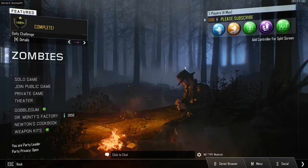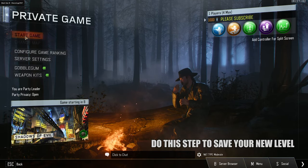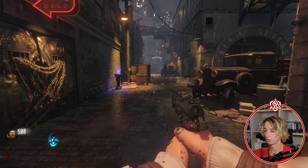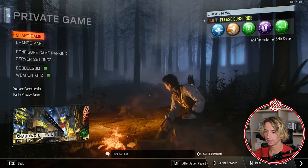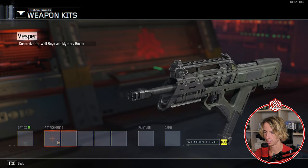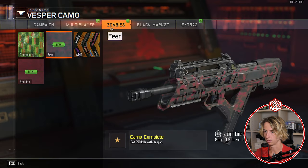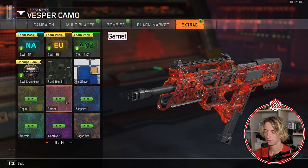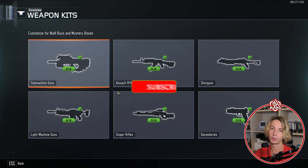Now make a private lobby, start a game, and once you're in just end it and go back to the menu. Everything is now saved. Let's check quickly — all the weapons are unlocked, we have all the camos too. With that being said, we've successfully unlocked everything for Call of Duty Black Ops 3.